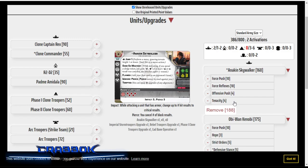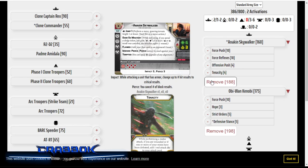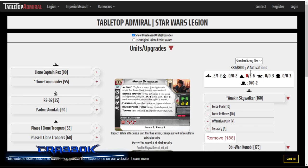Anakin is also going to have Tenacity for his fourth and final card. Tenacity is just going to be nice for him — it gives him that extra red die. It's cheap, and Tenacity is just great, especially with Pierce 3. So that's Anakin and Obi-Wan. That is 386 points — a lot of points. We're filling up this list pretty quickly.